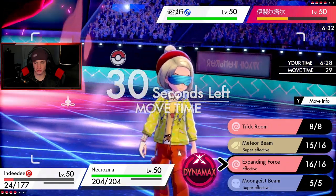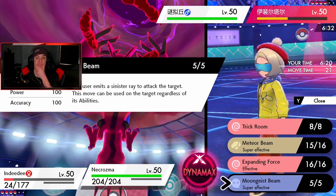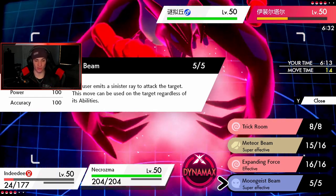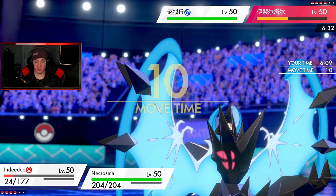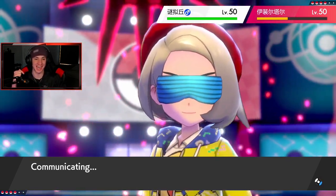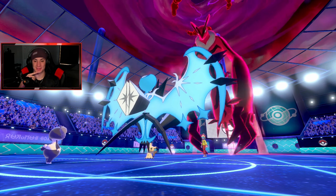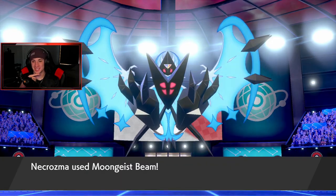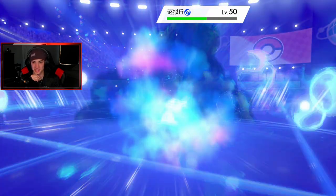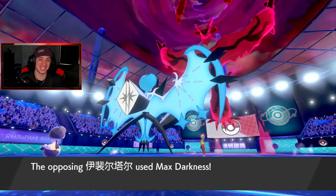Okay — I have to hit Mimikyu, but Necrozma is slower under Trick Room, which is tough. Wait — Moongeist Beam can be used regardless of the target's ability, so it should just pick up the KO through the disguise! I'm going to go Follow Me here and absolutely dump on this Mimikyu with Moongeist Beam. I'm going to hit through his Disguise — thank god I read that. He thought he could set up another Trick Room — nah, Moongeist Beam on you!